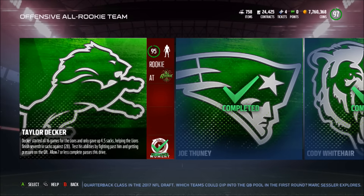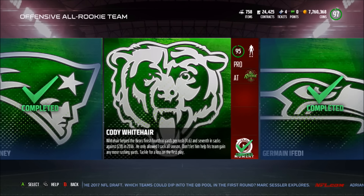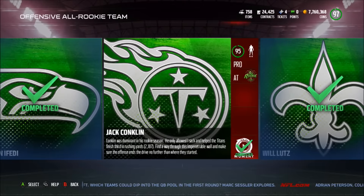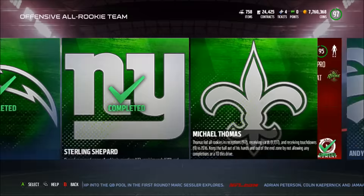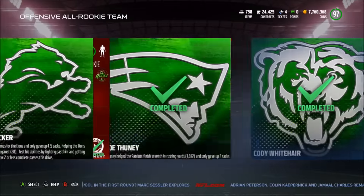This one is allowed 2 or less completed passes. This one is find a way around him and allowed less than 10 rushing yards. This is tackle for a loss on the first play, allowed less than 10 total yards. Most of these are on defense and all you have to do is just blitz.